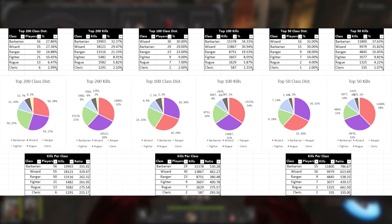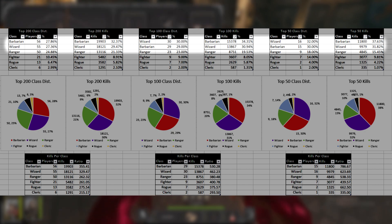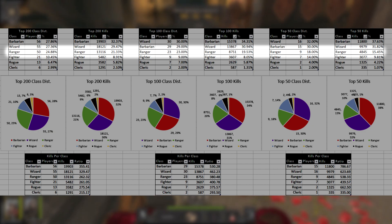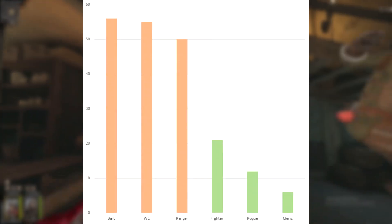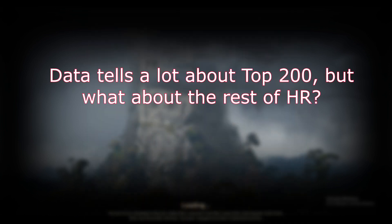Either way, the data follows similar trends. Wizard and Barbarian are both overperforming compared to the number of their players, and that overperformance only grows more significant the higher the rank we limit ourselves to. Ranger is prevalent but not nearly as extreme as the other two classes. The remaining three classes are represented less and less as we climb up the ranks, supporting our hypothesis that there's a distinct power gap between each group of three classes. But what if we wanted to know how each class performed in High Roller overall, rather than just in the top 200?